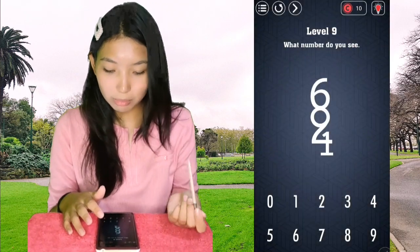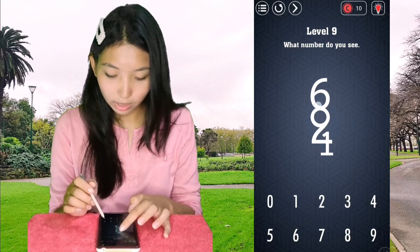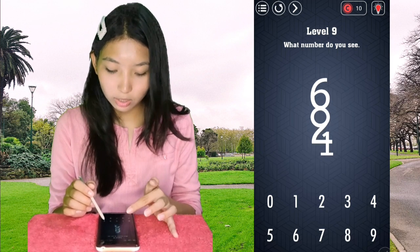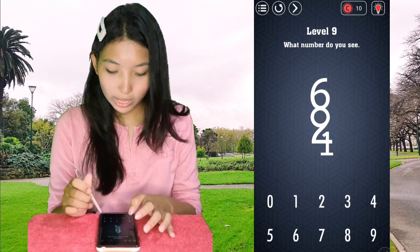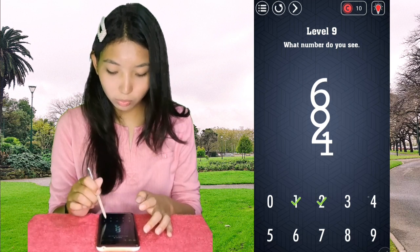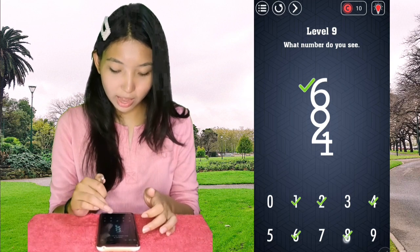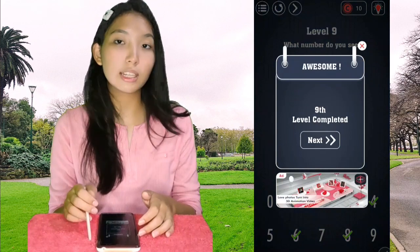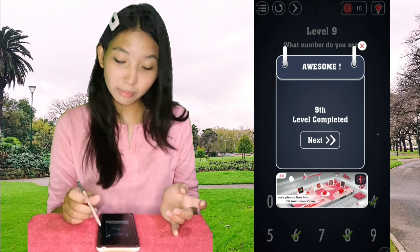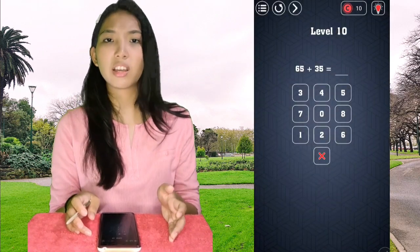Level 9: what number do you see? I see 6, 8, 2, 1, and 4 — so the answer is 1, 2, 4, 6, and 8. I can actually also see a 9, but the game doesn't count it as a 9.